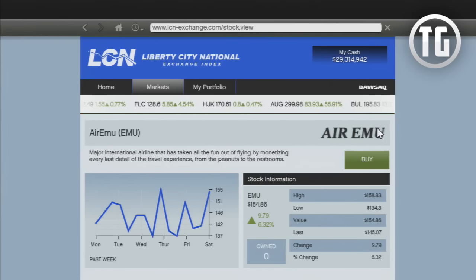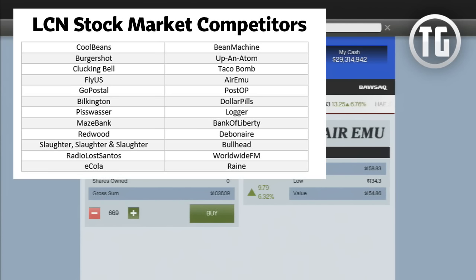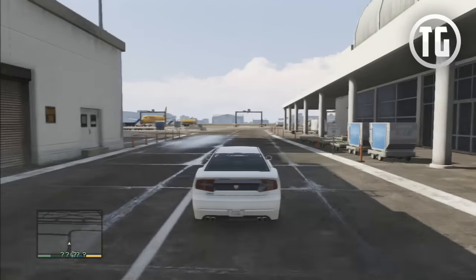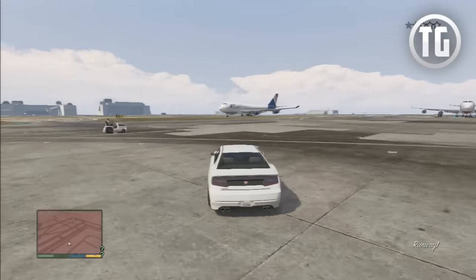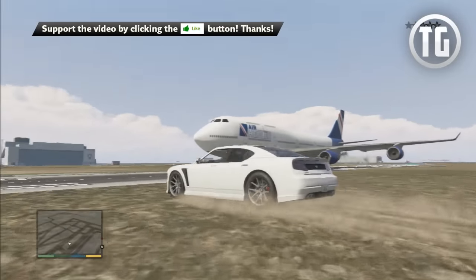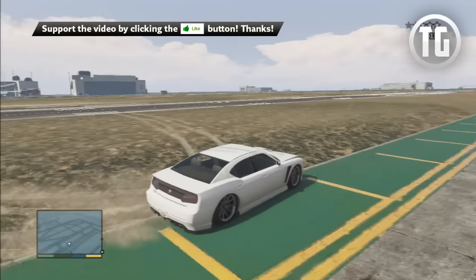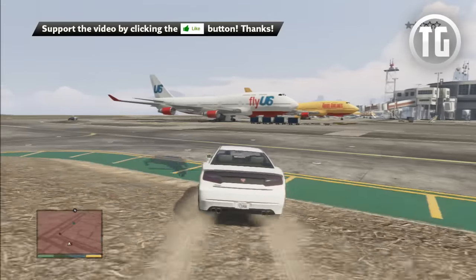Finally, with in-game free roam, you can have an effect on stocks as well. I want to note that this is not 100% proven, but it seems to have an effect from my testing. Here is a list of competing businesses on the LCN. With this list, you can invest in a company and then rain destruction on their competitors to increase the share price you invested in. An example is Clucking Bell vs. Taco Bomb — if you invest in Taco Bomb and then head to the Clucking Bell factory at the top of the map and blow up their trucks, kill their workers, and cause mayhem on their facility, it will drop Clucking Bell's stock price and raise Taco Bomb's. Another example is Fly US vs. Air Emu — if you invest in Air Emu and then go to Los Santos Airport and blow up all of the planes and vehicles, you will see the Fly US stock price drop and the Air Emu stock rise, giving you a profit on your investment.